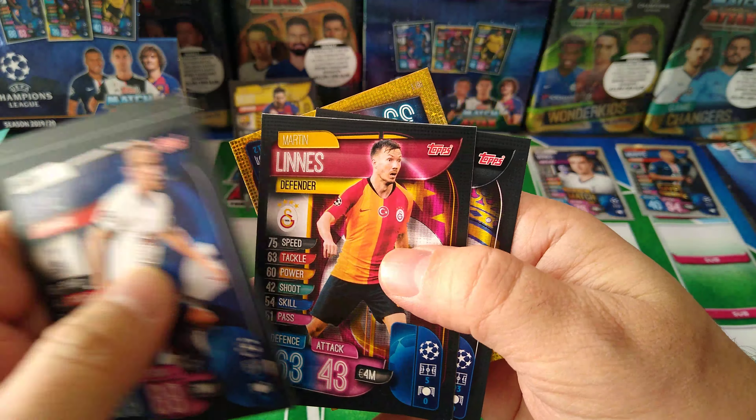Jesus, Sanchez, Juarez, Selic, Borussia Dortmund badge, and man of the match De Jong — the new Dutchman Barcelona signed in the summer. I like him, very good player. Last packet guys.